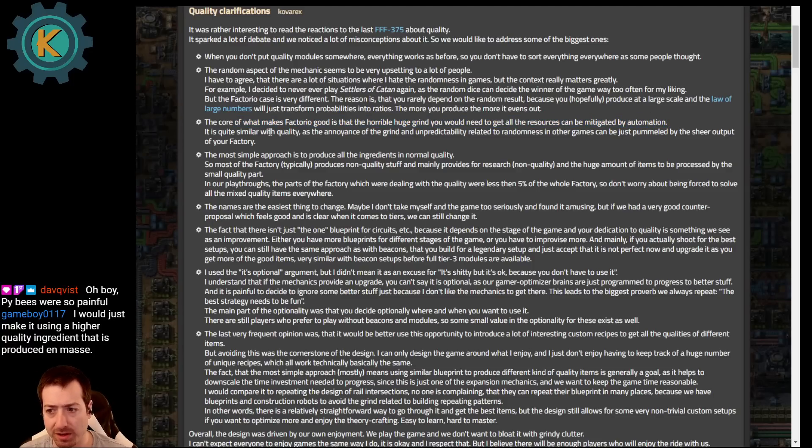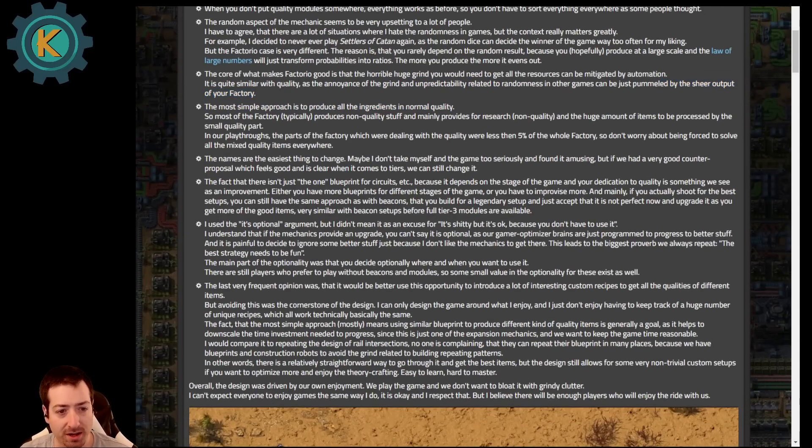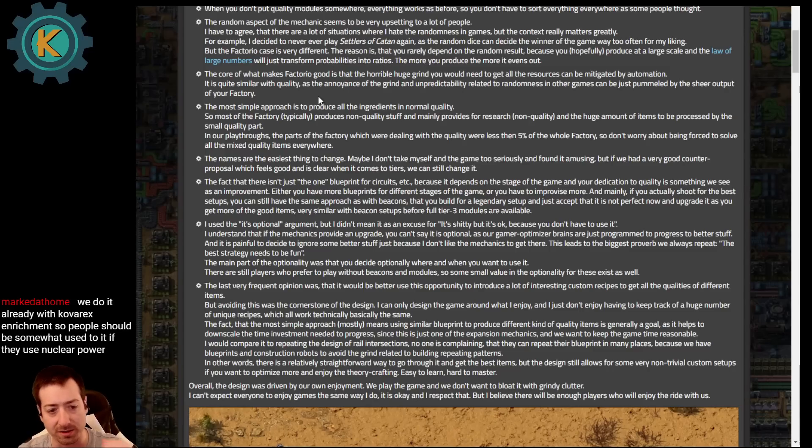Here they talk about how the grind is not really a problem and the unpredictability is not a problem because you just have a sheer number of output items. If you really want to make sure you're going to get that epic armor, just make the ingredients epic because those are being produced in larger amounts. At some point it's more efficient to just randomly roll the higher thing than to make the lower thing.